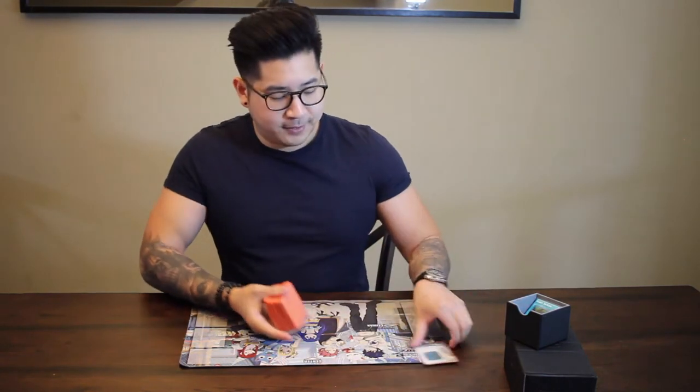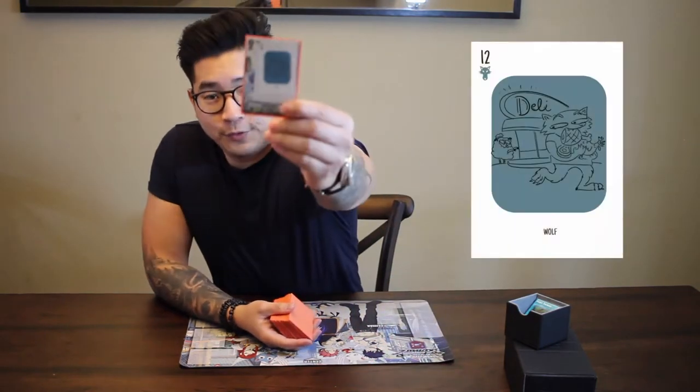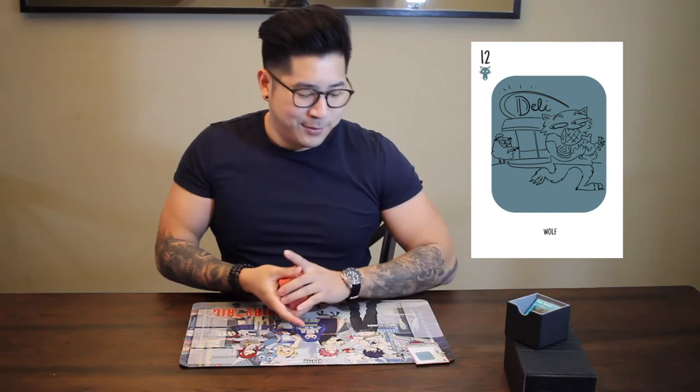Alright guys, let's get started. First of all, you're going to find your Wolf card 12 and put it aside. Wolf 12, right up there, with the blue teal color.